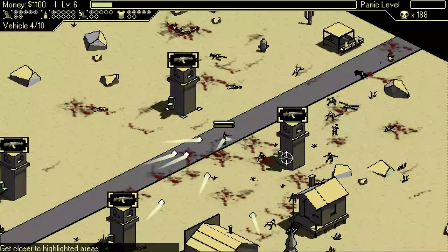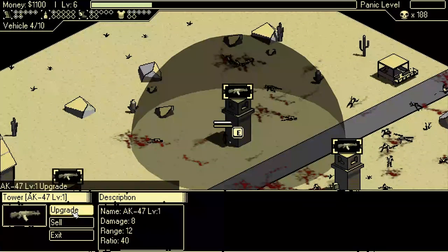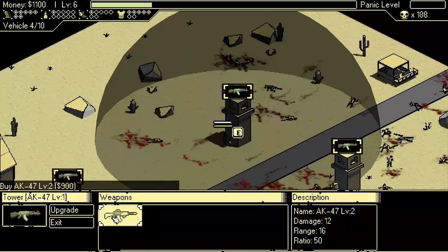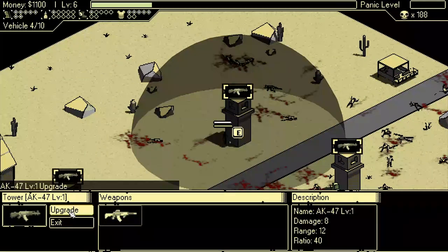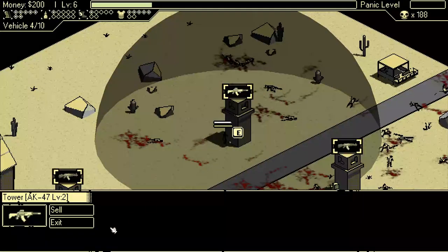Now I'm up to 1100, so I have enough to upgrade a tower. Let's increase shot damage next and go ahead and upgrade the AK. The range goes up considerably, and I think the amount of shots fired goes up as well — yes, shots fired go up too. So we get range, damage, and fire rate from the upgrade. Good stuff there.